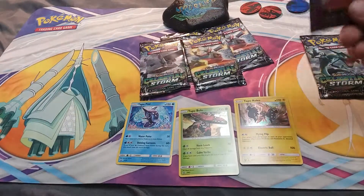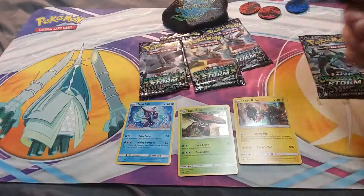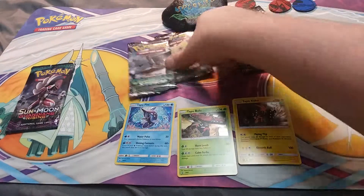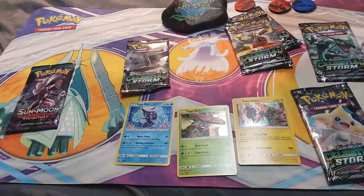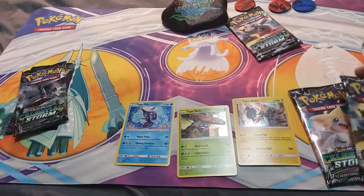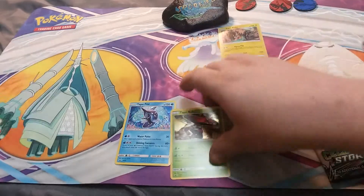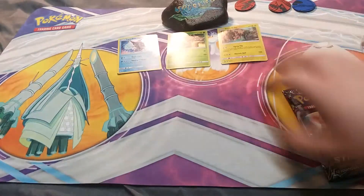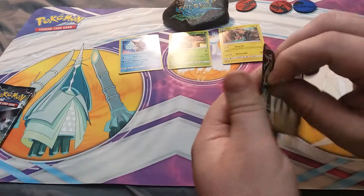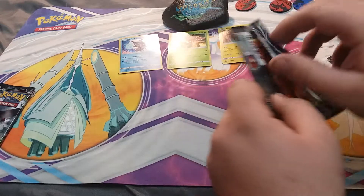Who wants to open up the Guardians Rising pack? All right, that one will be yours. I'll take that Jirachi pack, I'll take this one. All right, I'll take a Blaziken - you got a Blaziken also. I will start off real quick so these two can see how a pack trick is done.